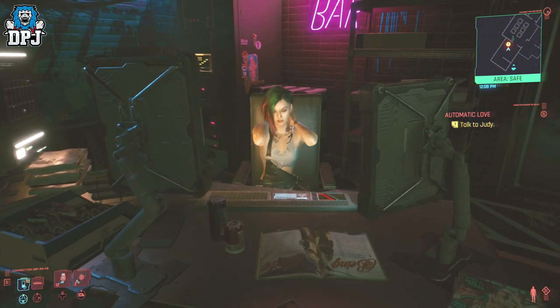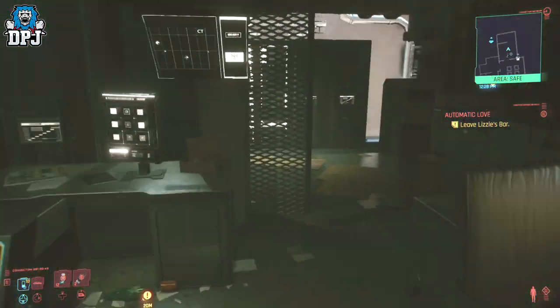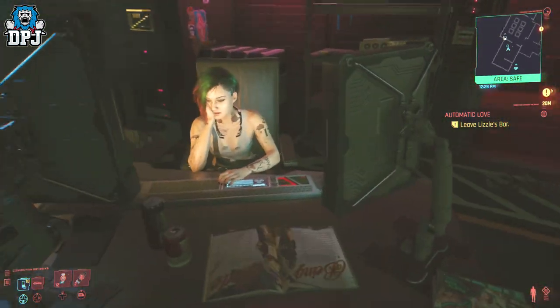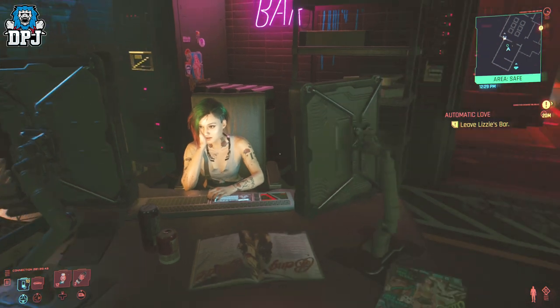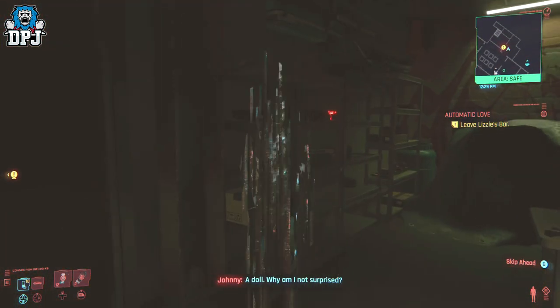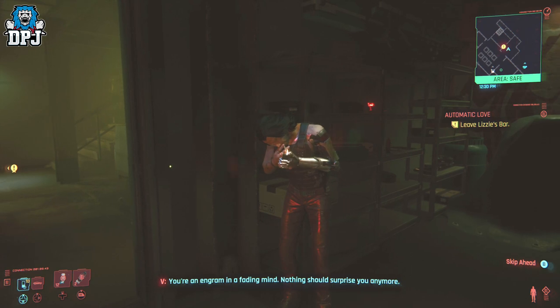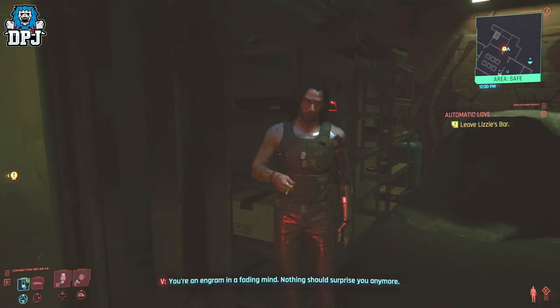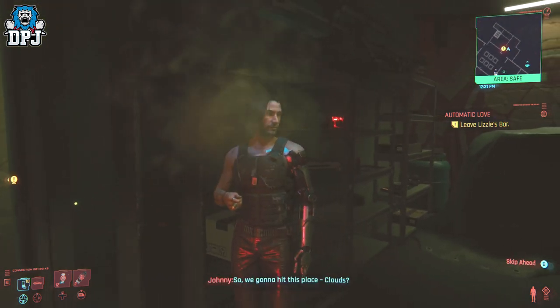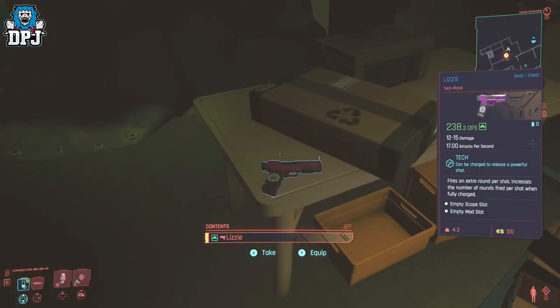After you've spoken with Judy, the next step is to head over to the cloud to follow up on where Parker is. But this isn't really important here, because the weapon is located within Liz's bar. Upon leaving the Liz's bar area, you will then see Johnny in his digital form. Right next to Johnny, to his right, there is an iconic rare pistol called the Lizzy — and it's quite the little monster.